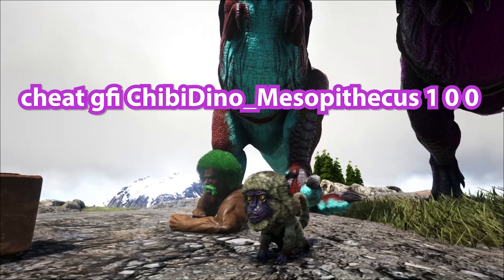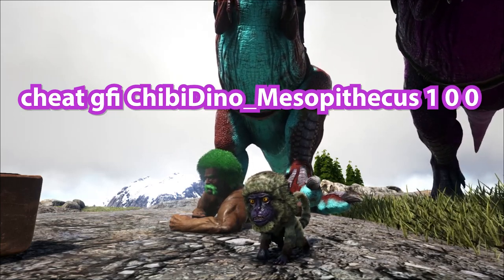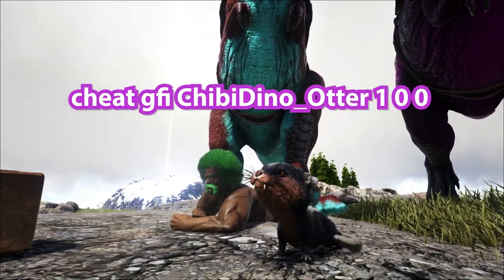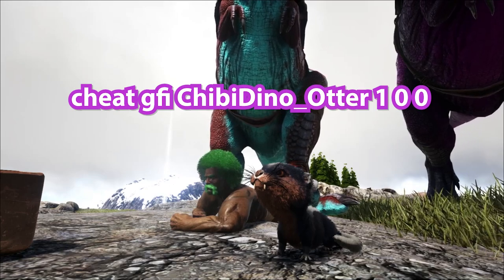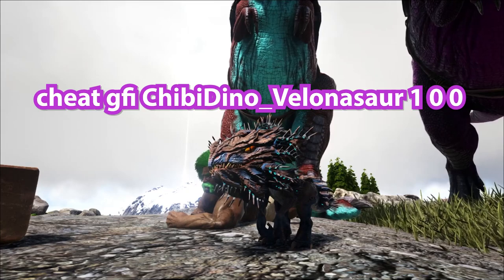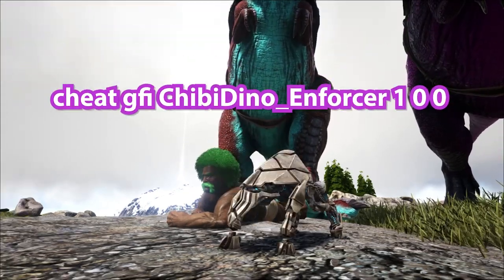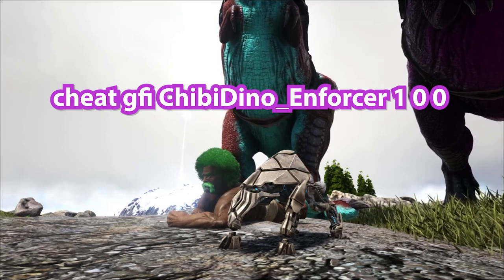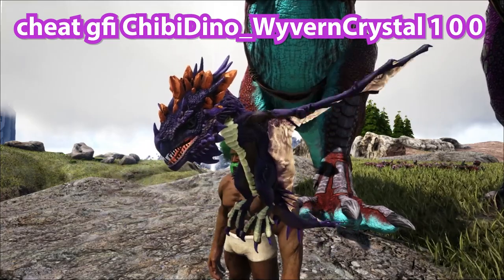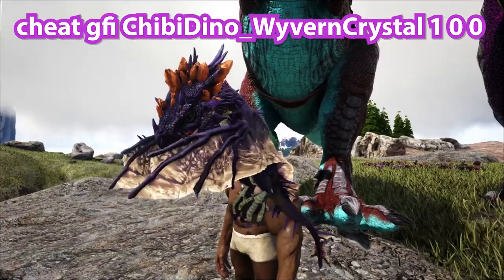The new chibis to the roster: you've got the mesopithecus, which is going to strike fear in your foes with its scary ugly face. The otter, looking very ottery and not much else. The velo, the spindles-bound creature that looks like it doesn't want to be your friend. And the enforcer chibi, a mini robot that doesn't climb walls here. Finally, the rare crystal wyvern chibi, looking pretty mean and cute with no breath attacks on this one.